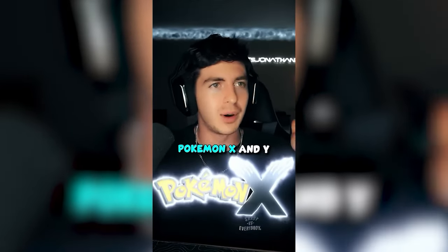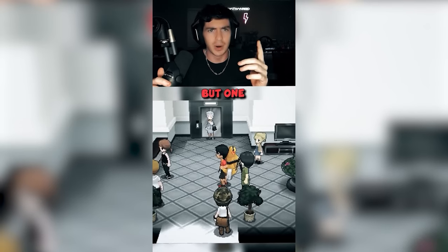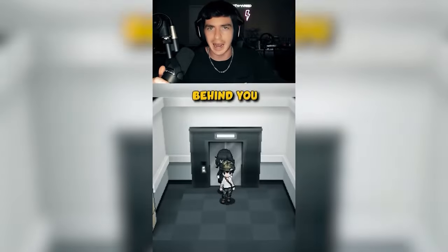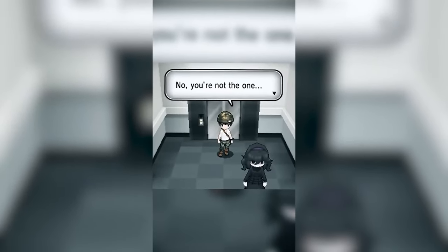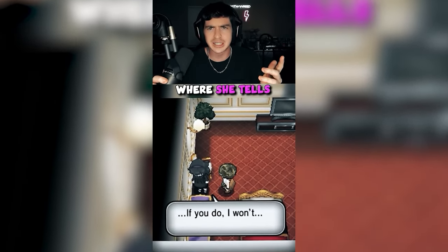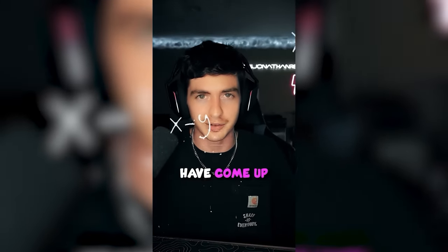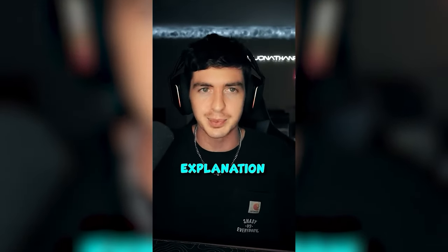Way back in 2013, Pokemon X and Y was released. The game has tons of buildings you can go inside and explore, but one of them located on North Boulevard contains something strange. If you use the elevator and go to the second floor, lights start flickering and a ghost girl spawns behind you. She'll then levitate forward and say 'you are not the one.' The only other time you see this girl is in a hotel where she tells you to be quiet so she can hear the elevator. Over these past 10 years, tons of people have come up with different theories of who she is and why she's there, but we've still never gotten a clear explanation to this day.